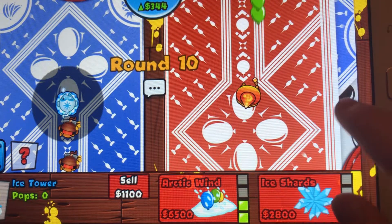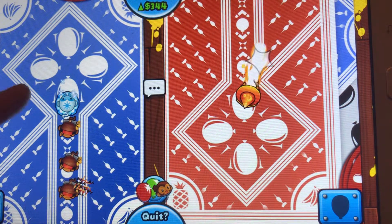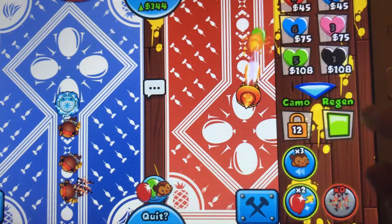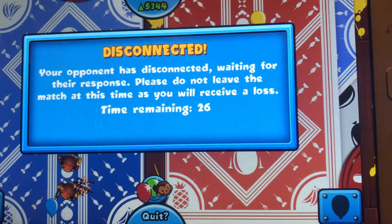Right now we're on round 10 and he just got up a dragon breath, which is quite good. My opponent's internet is disabled. Let's see if he's disconnected.